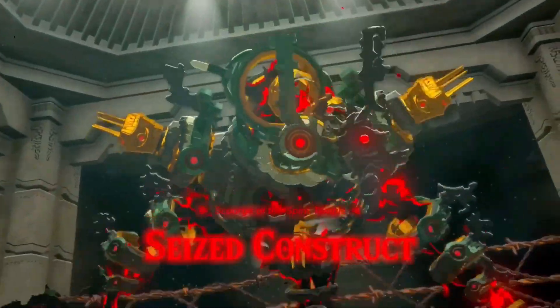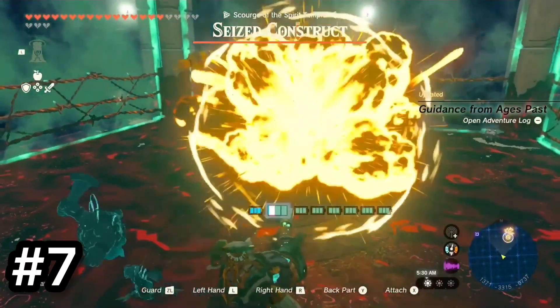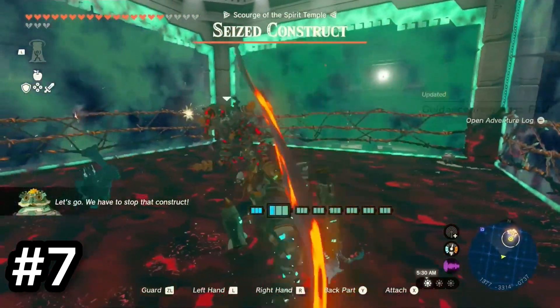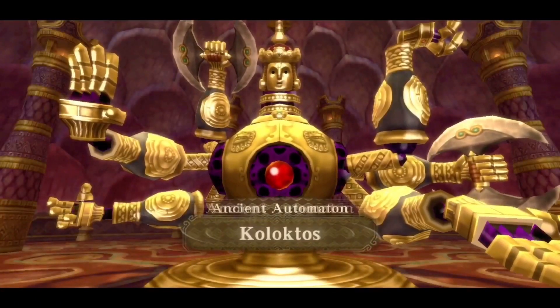Number 7 is the Seized Construct. This boss didn't feel as unique as some of the others here. I did like how you fought in a boxing ring though. This boss also kind of reminded me of Koloktos from Skyward Sword.